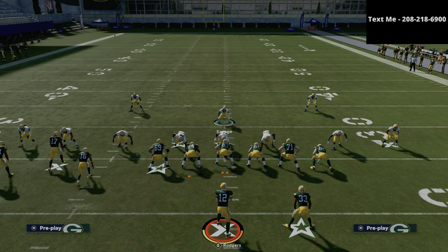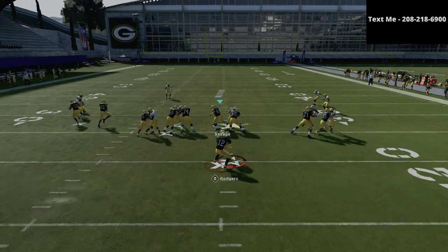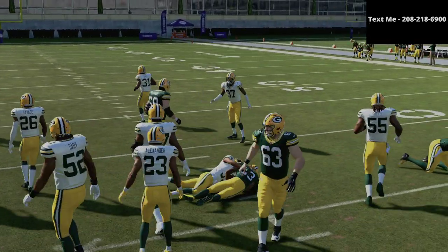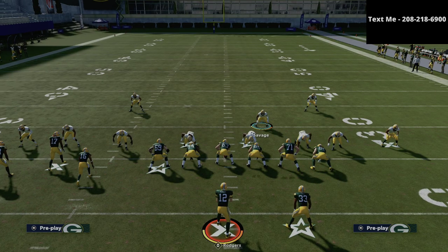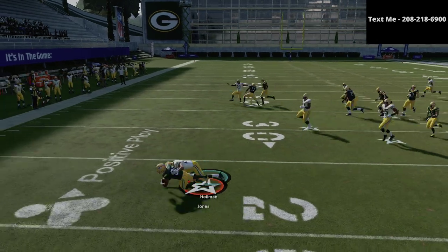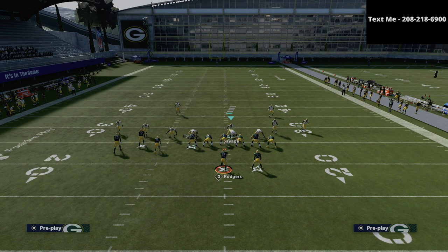For run defense, the first thing I like to do is shift my defensive line to the right, and I'm going to stand right in here with my user. Normally my user is going to be right in this area — if they run something like an inside zone, I can get in there and just muddy up the run and make it difficult. Every formation has a slightly different way you want to shoot it, but as a general rule, you basically want to do what I just did. And as you can see, we're able to shut down one of the better runs in the entire game with just a very simple shift of the defensive line.